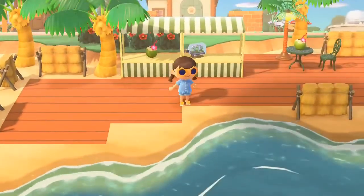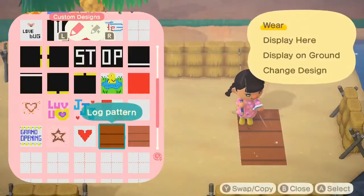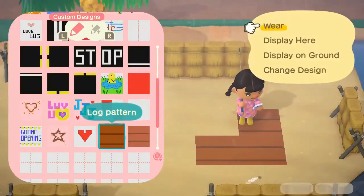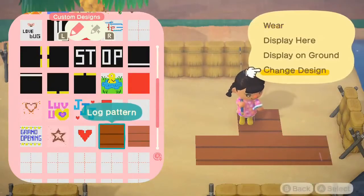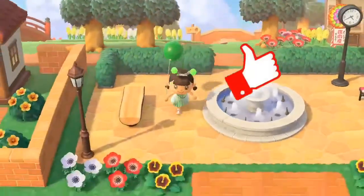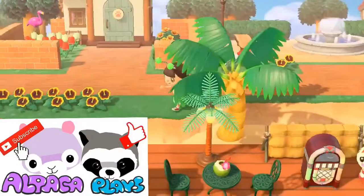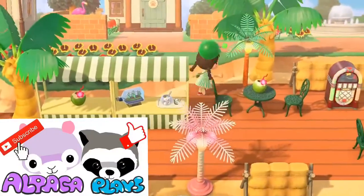Well, there you have it. I've outlined how I made my beach bar for my island. How are you decorating your beach bars? Share your ideas down below. And if this video helped inspire you in any way, feel free to hit that like button and subscribe for more Animal Crossing: New Horizons content. This has been AlpacaPlace9000 creating a beach bar — thank you for watching.